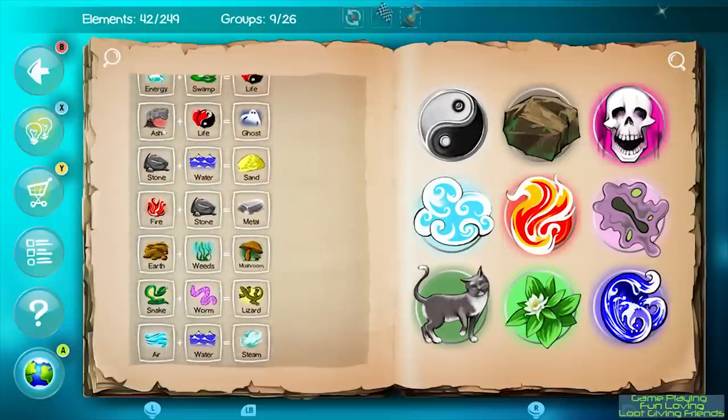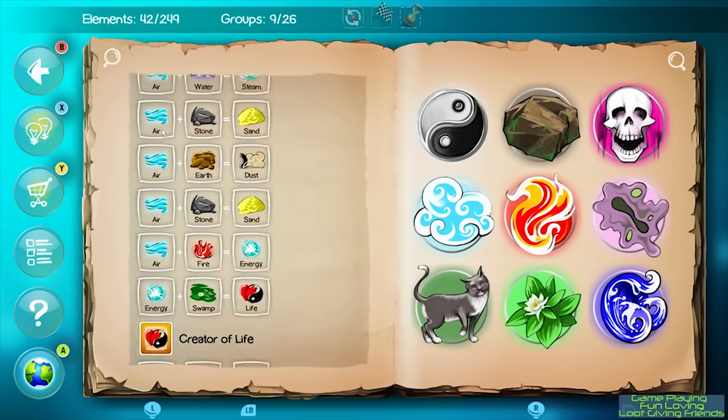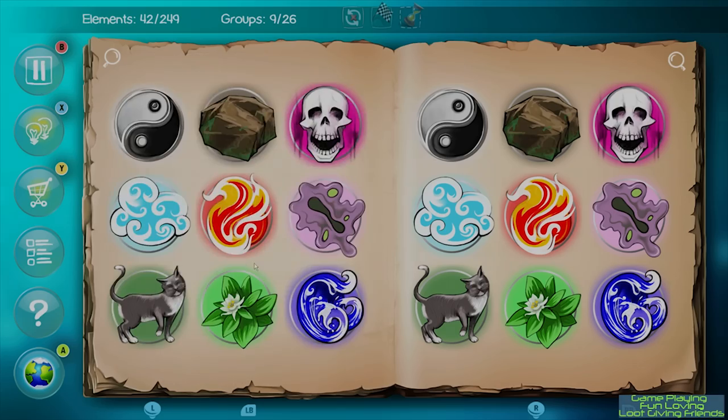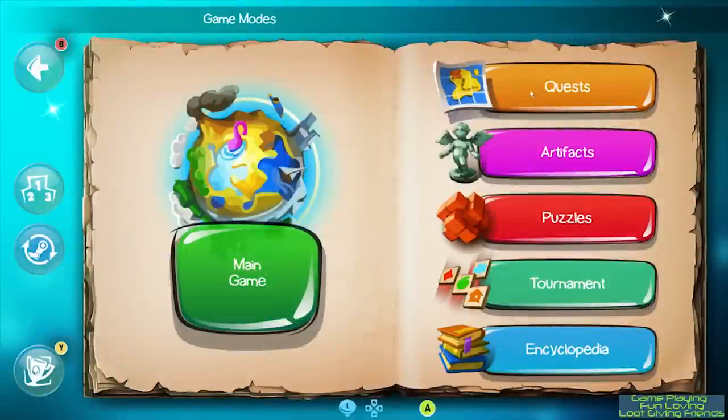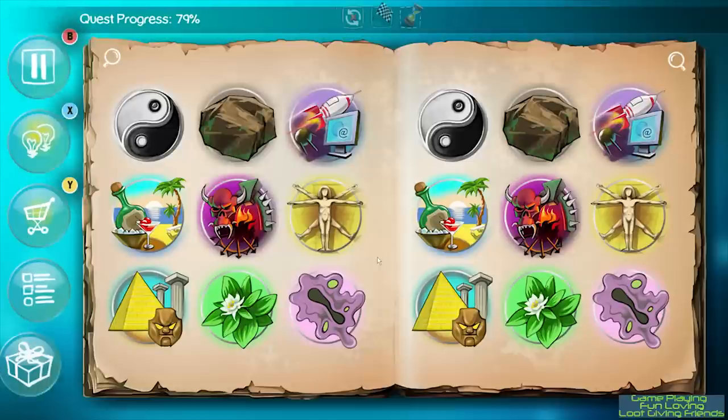You create elements to populate your world. There are different eras you can advance to — you start off at the beginning, then technology, modern world, and finally the magic world. The quests mode is basically the same thing except you have an objective to create, and you have unlimited uses of the specific elements given to you, just like the main game mode.